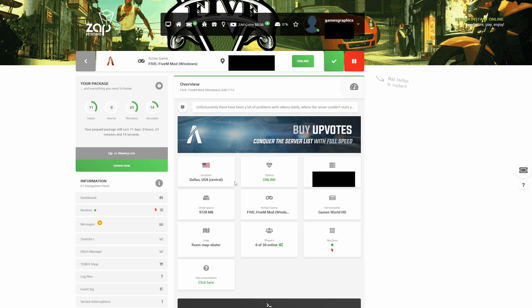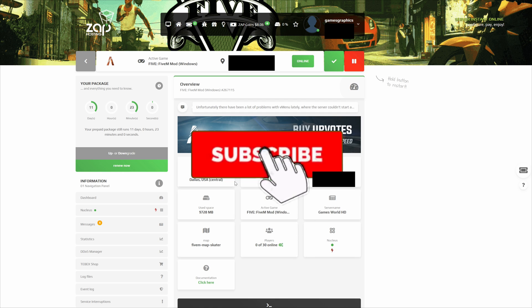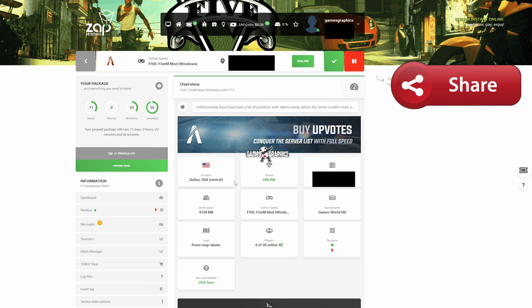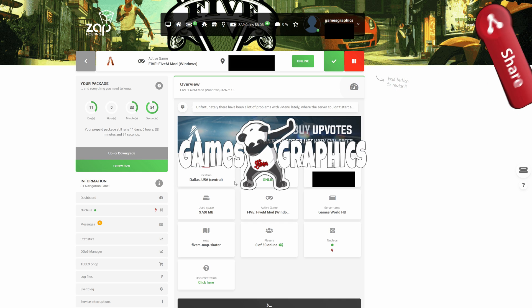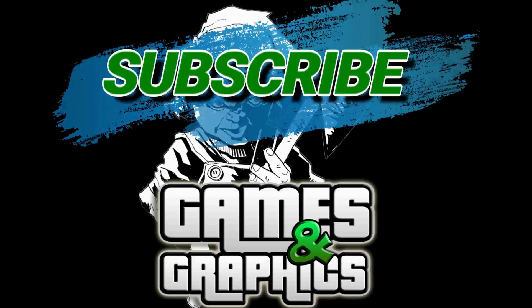Hopefully this helps you install and set up your account so you can use ZAP Hosting to host your server. Go ahead and smash that like button, subscribe to the channel if you haven't already, and share the video with your friends who are into modding GTA 5. This is Games and Graphics — I'm out.